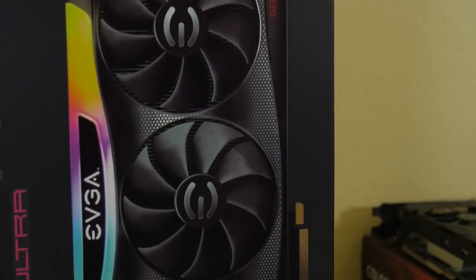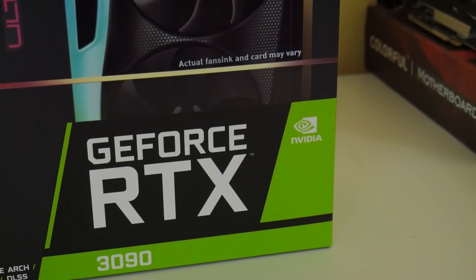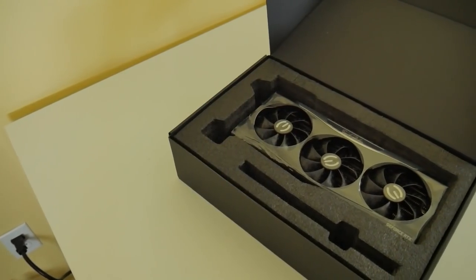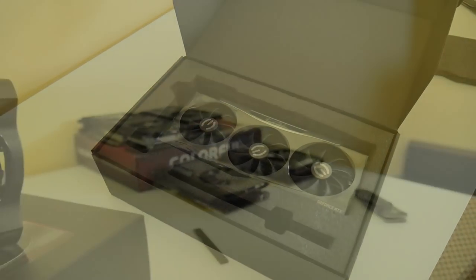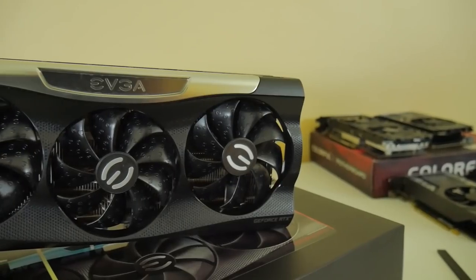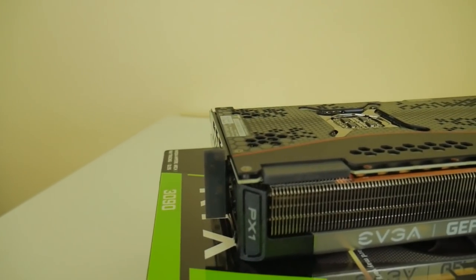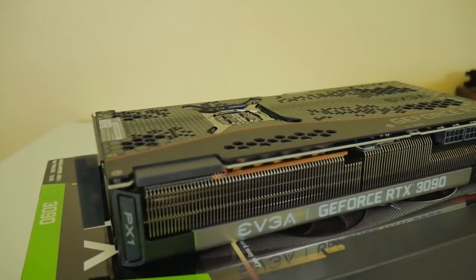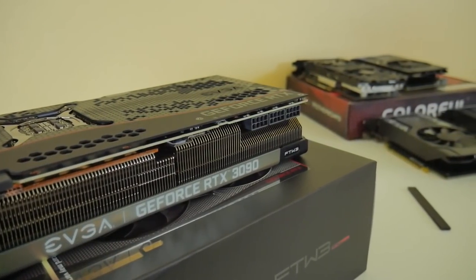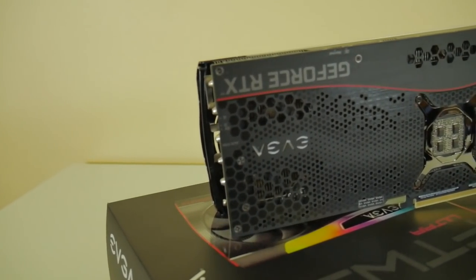It has 10,496 CUDA cores with an 1800 MHz boost clock, which should basically not affect mining — at least Ethereum — very much at all. That being said, here's the good part: memory. We have 24 gigabytes of memory on a 384-bit bus, and the effective speed is 19,500 MHz with 936 gigabits per second of memory bandwidth. The cooling is the ICX3 technology, so it's a triple-fan cooler design, and it is actually smaller than my RTX 3080 Gigabyte card, which is pretty funny, and it has an ARGB logo that you can fully control in software and of course turn off.